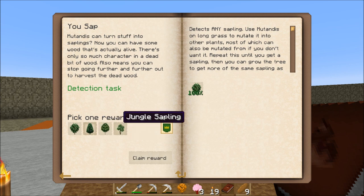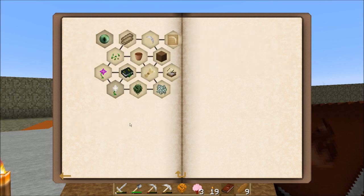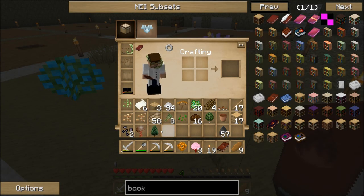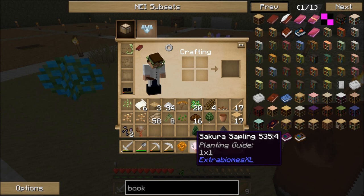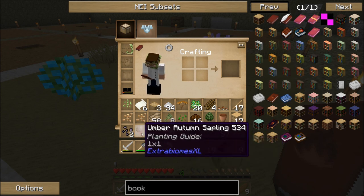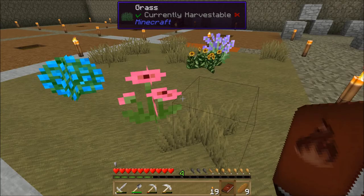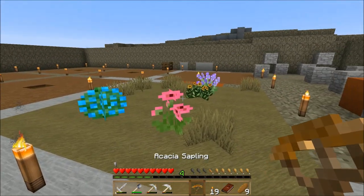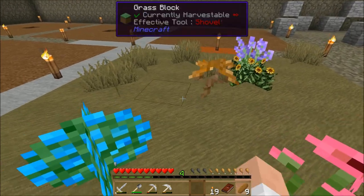I tend to like the spruce for a couple of reasons. I like the way the wood looks, plus it has the ability to grow in a two-by-two and make really big trees that you get a lot of wood from. I'm going to go with that. As I get more Mutandis, I can easily keep working on trying to mutate things and getting more saplings. I actually have quite a selection of trees now that I could grow and see what they'd look like as far as the wood.